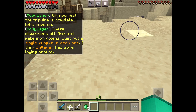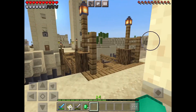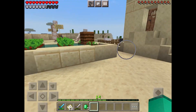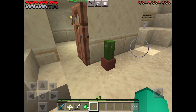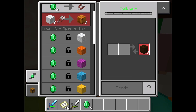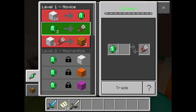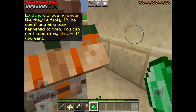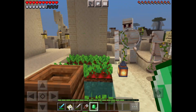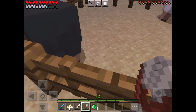These dispensers will fire and make iron golems. Just put a single pumpkin in each one — I think Zillager has some lying around. So we're going to have to go to Zillager, which is in there. Zillager is in here. 'I love my sheep — they're like my family. I'd be sad if anything ever happened to them. You can rent some of my shears if you want.' So we're going to have to get some wool and then we can trade for the pumpkins.